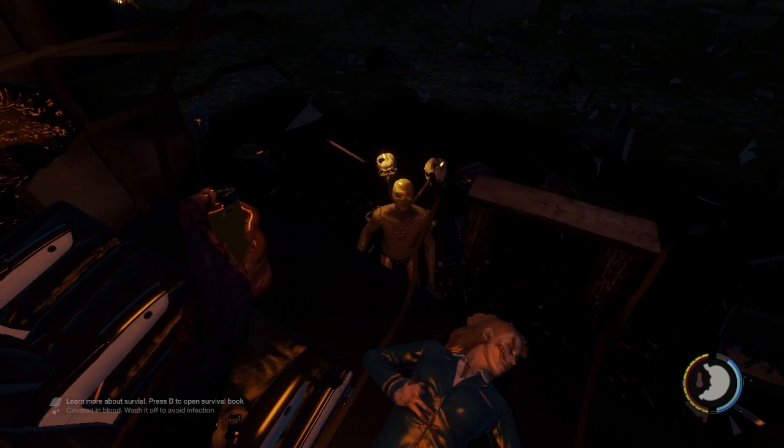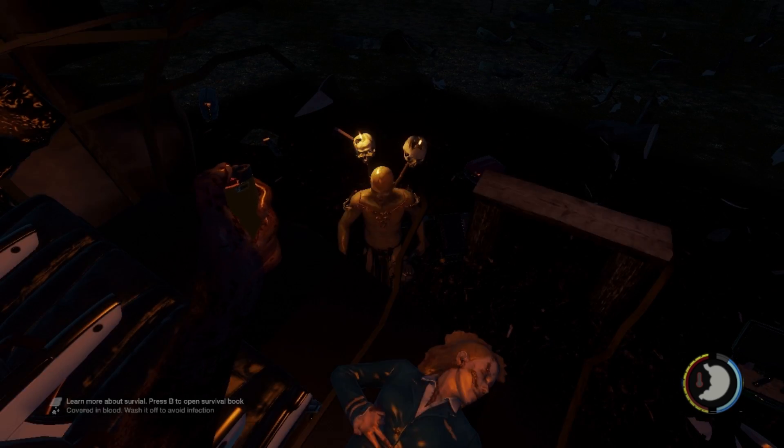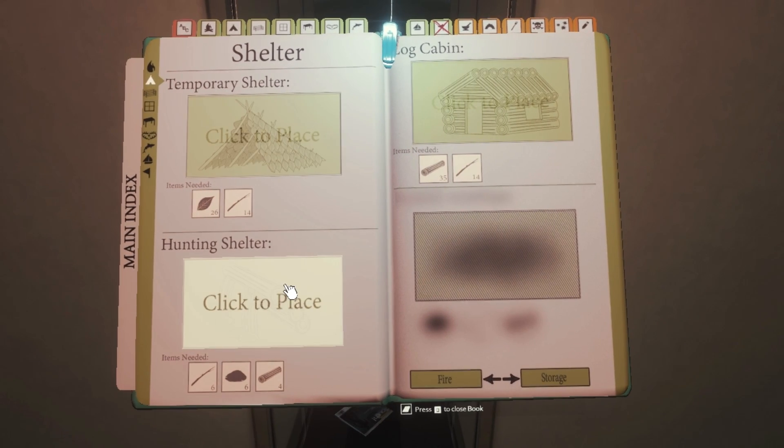It can be tough to build a proper shelter before nightfall, but the plane is completely safe from mutants, so you can use it as a makeshift shelter for now. Press B to open your book containing all the crafting recipes, then navigate to the shelters tab and select the hunting shelter.